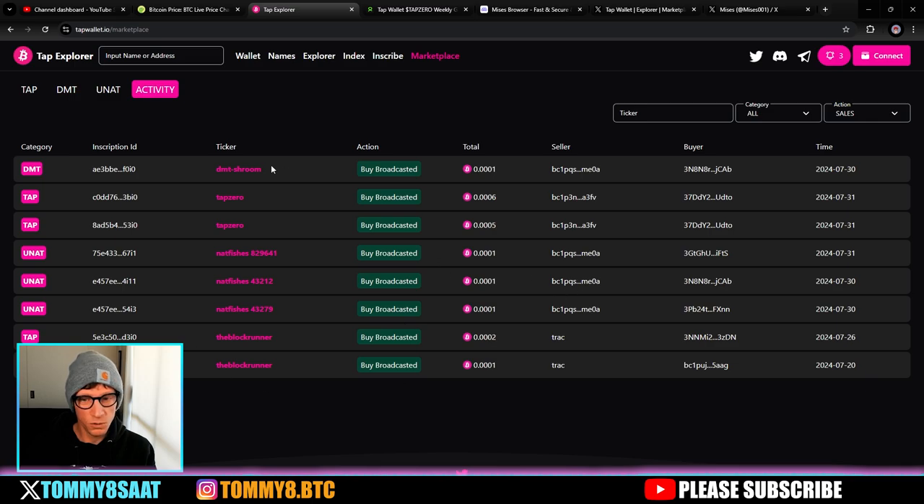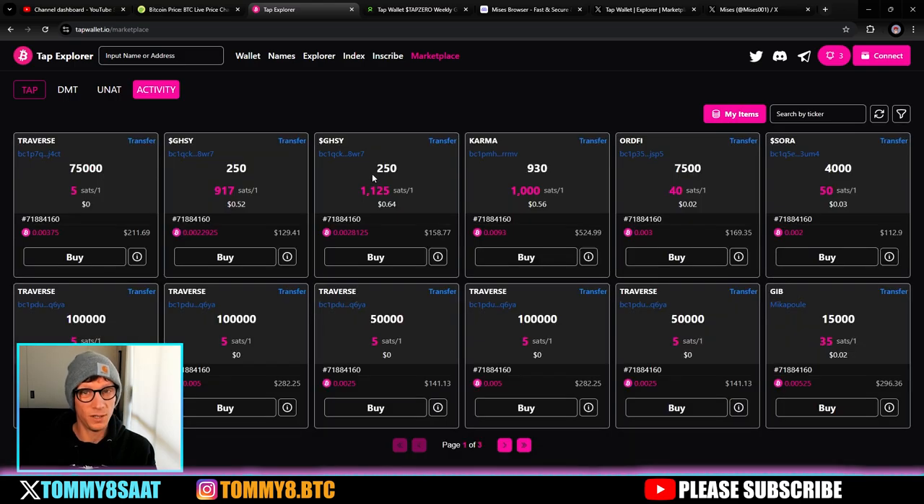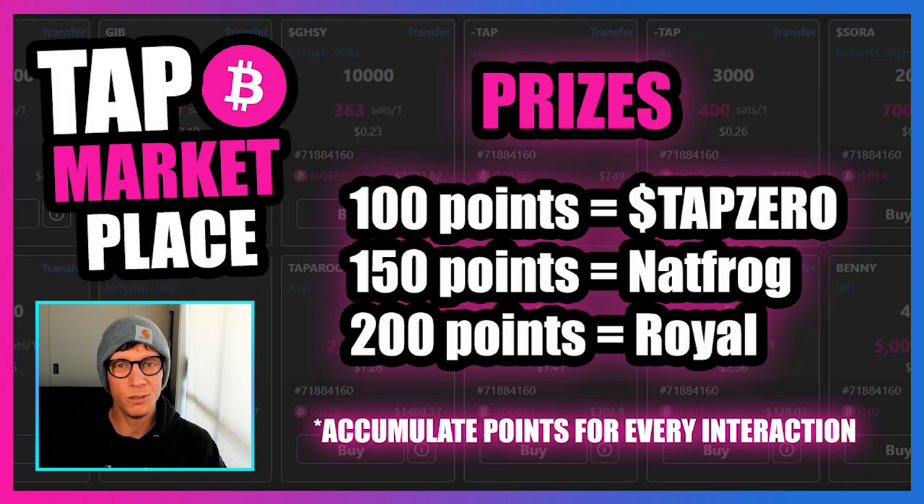There have been a few sales: DMT Shrooms, a couple of TAP Zeros sold, some NAT Fishes have sold, and some Block Runner tokens. It's brand new and developing at the speed of light. Very soon there is going to be a points system. Every time you make any interaction on the marketplace — buy, list, sell, etc. — you'll get points. Accumulate 100 points and you can trade that in for one TAP Zero token; 150 points for one NAT Frog; 200 points for one Royal.